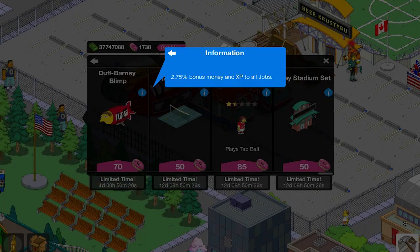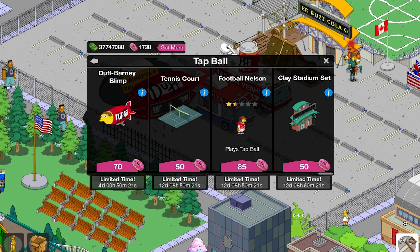It's a Duff Barney Blimp for 70 donuts, with a 2.75% money bonus applied to all jobs. So let's place this down.